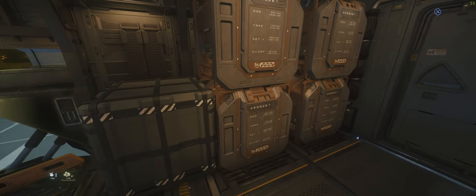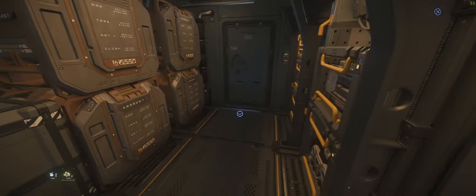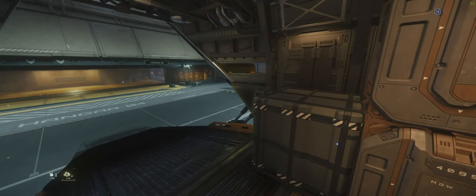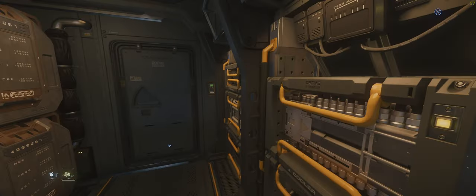It's got four SCU of cargo space. Without this box here — this is a size 3 container — it gives you an idea of the amount of space you've got in the back. You would use this container for looting bunkers and that sort of stuff, chucking armour, weapons, ammo and all that sort of stuff in. There's just so much space in the back here.